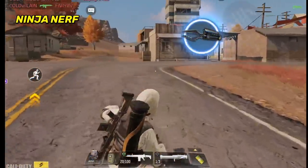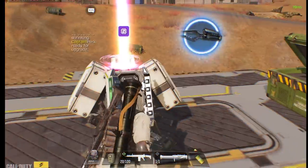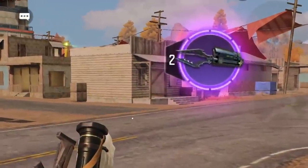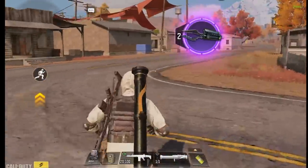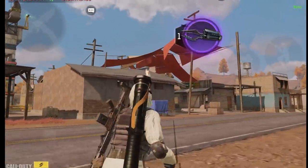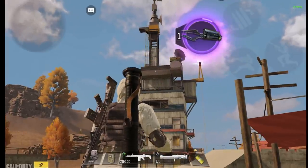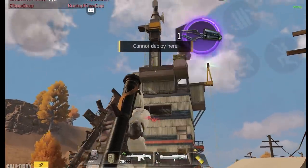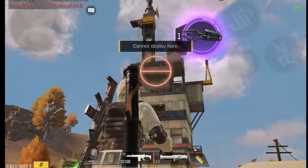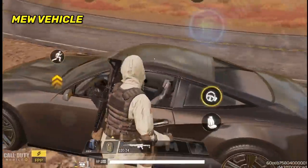For nerfs: besides the snowboard nerf, they also nerfed the Ninja class. Without an upgrade it now only has one hook instead of two, and after upgrading you get two instead of three. Nobody asked for this and nobody complained about the Ninja. They already nerfed it two seasons ago by reducing the range, and on top of that it doesn't work 90% of the time anyway. I hope Activision reconsiders — these unnecessary nerfs will end up killing one of the most fun classes in the game.